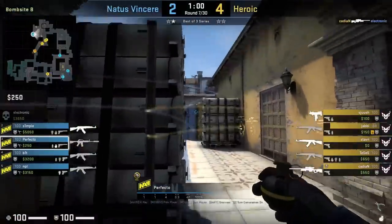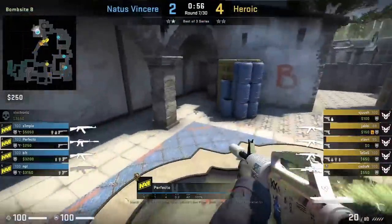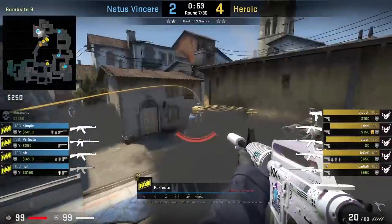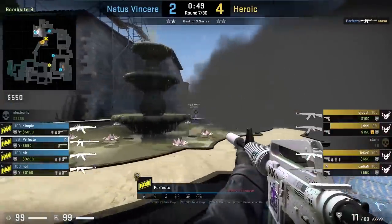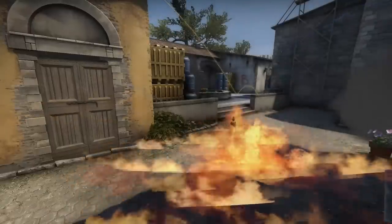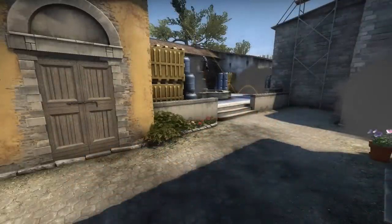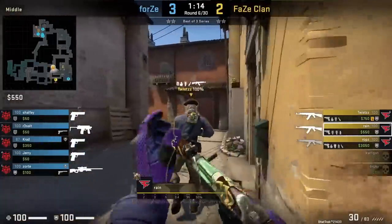Perfecto from behind the new box is going to throw a one-way smoke that lands between the fountain and second oranges, then gets on top of following to peek top banana. This gives him a nice off-angle one-way to work with. He also has a gap between the fountain and the smoke — the T's will not expect this off-angle peek.